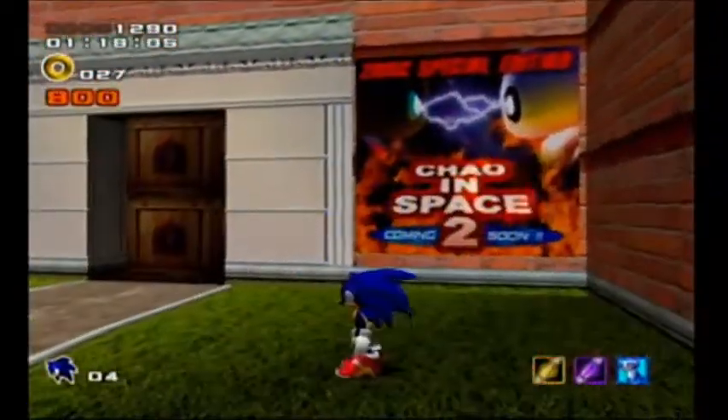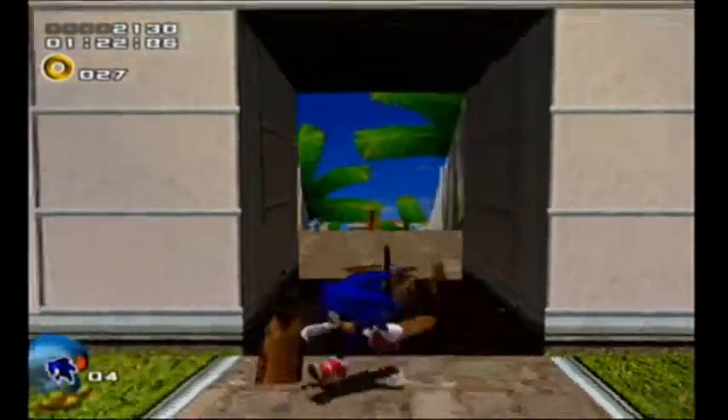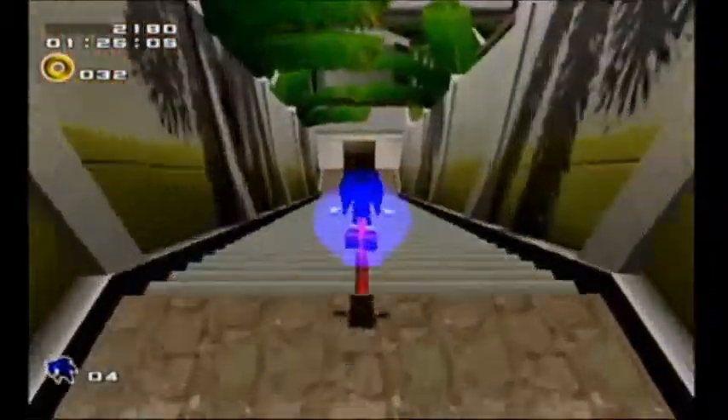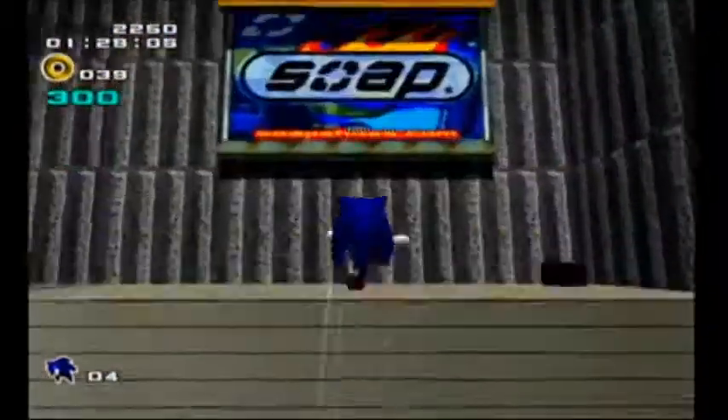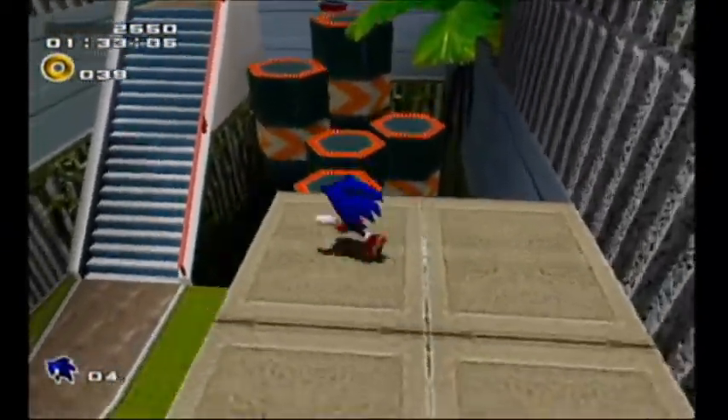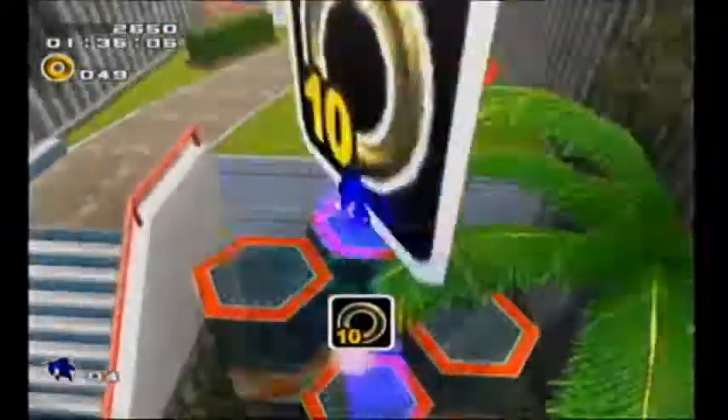You'll notice these robots drop little vials. They also have a purpose, just like the animals. That is Omochao. She's annoying, we're not going to talk to her. While on a rail, if you hold B, you'll go faster — usually. Like many Sega games, this one is notoriously glitchy, so not everything works out according to plan every time.